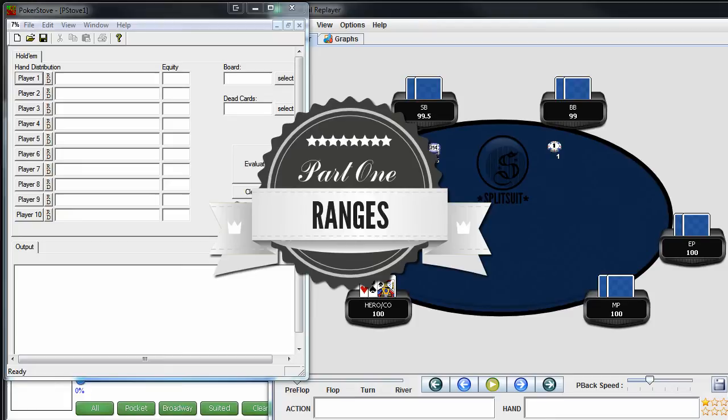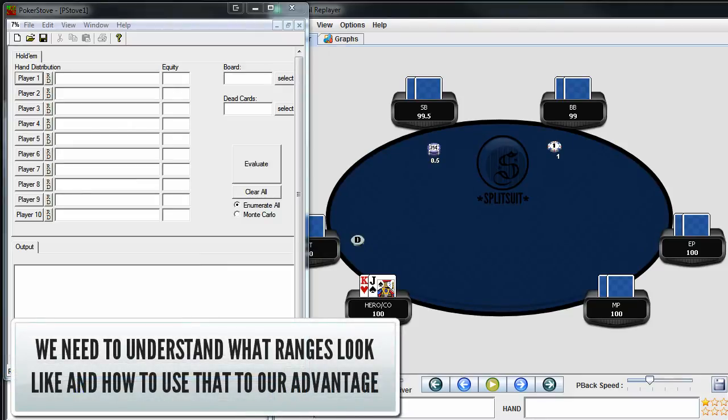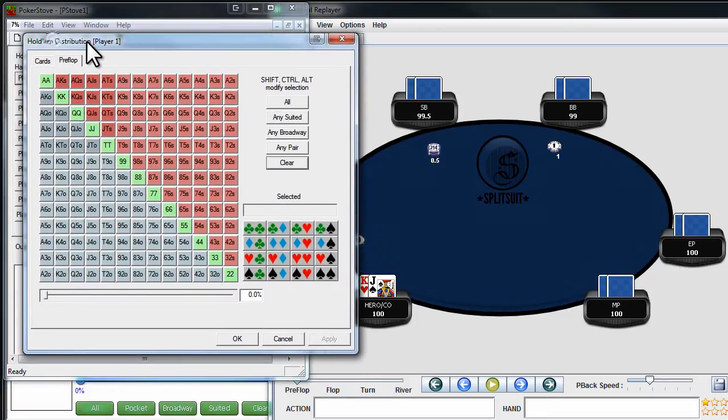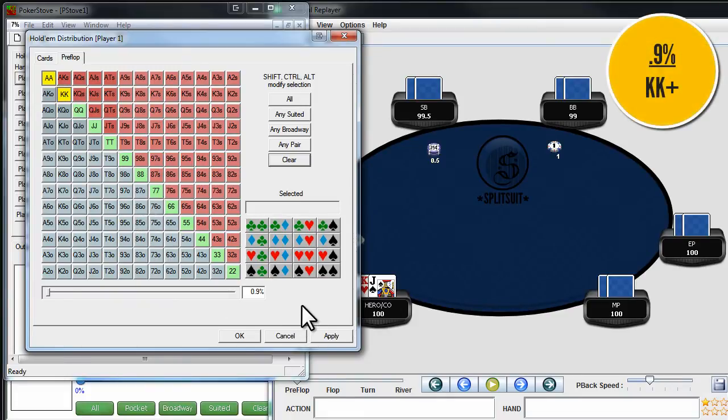The reason I want to start with ranges is so we're all on the same page and can quickly visualize what x% of a three bet range looks like, giving us a basic starting point when creating a line — whether that's bluff four betting, calling the three bet, or folding outright. So in Poker Stove, if we do a range of kings plus — aces and kings — notice that comes out to roughly 1%. This is important because some players really only three bet roughly 1%, particularly nits at full ring or middle position three bet ranges. If you see a three bet range that's 1% or even tighter over a usable sample, chances are that person is only three betting the nuts, and we can plan accordingly.